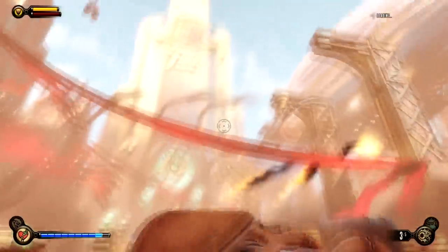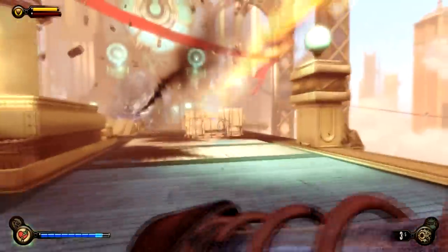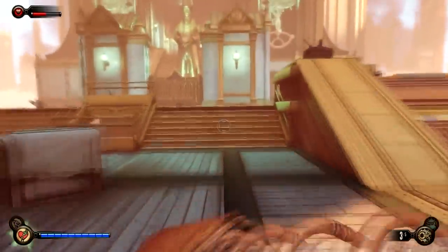When you've checked out Chen Lin and his wife, you will go through the door that you couldn't open previously — with the lock that Daisy didn't recognise. You'll get down here where there's going to be a big fight. When the fight's over, a zeppelin will appear.